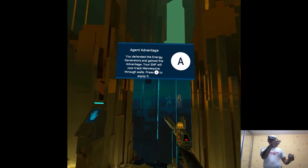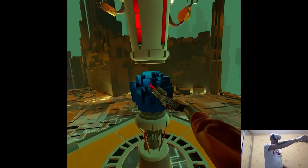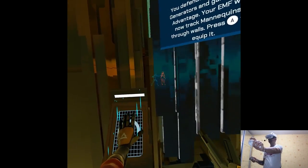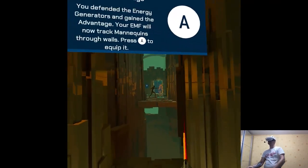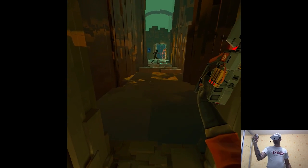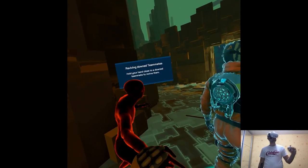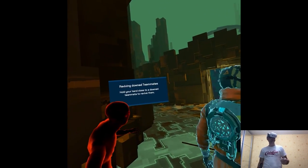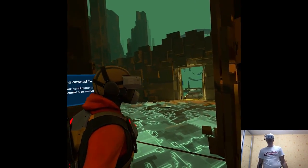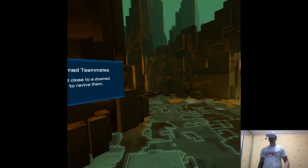Should you spot a mannequin in the proximity of an energy generator, you should take them out immediately. If an agent has been frozen by the mannequins, don't lose hope — simply touching a frozen agent reverses the polarity. The crux is you only have a few precious seconds to revive your frozen friends, so better make them count.